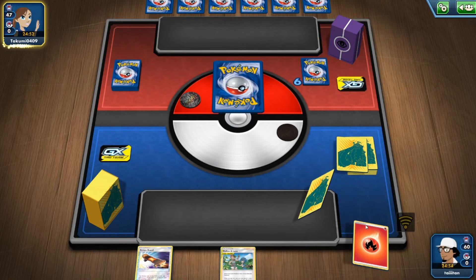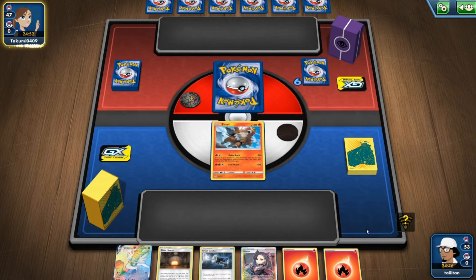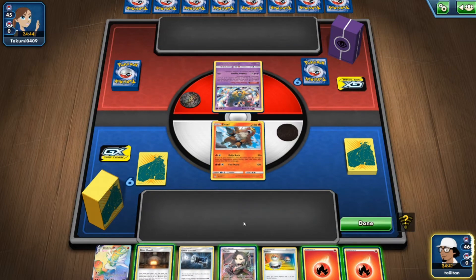We start with a mulligan showing off Cinderace VMAX — I always hate mulligans that reveal your main card because now they know exactly what you're running and can play around it. Before, you could kind of hide what you were using, but when it shows off the main card it's like, well, they know now.